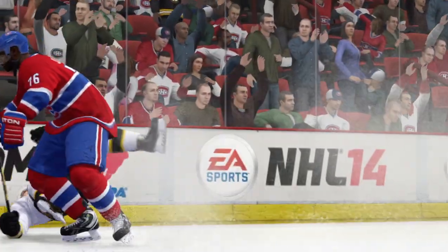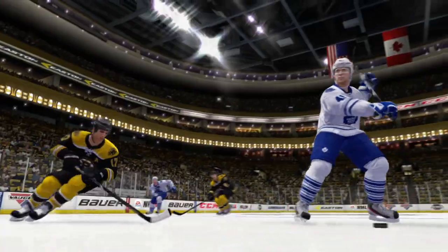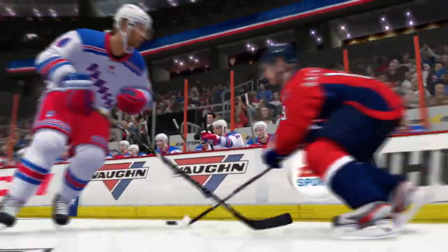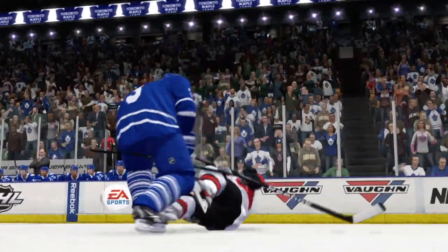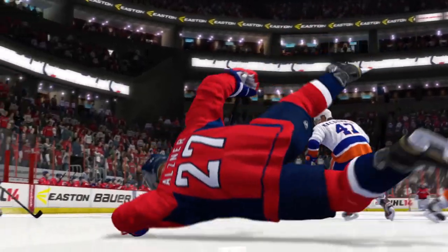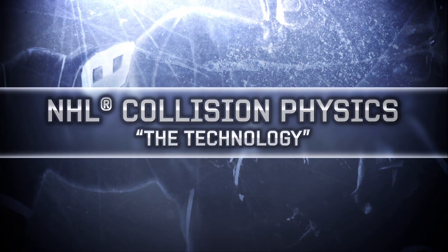We all know a big hit can change the course of a game. NHL collision physics now takes players' size, speed, momentum and body position into account to deliver more realistic hits for NHL 14. FIFA's player impact engine technology has allowed us to get truly authentic reactions from huge driving hits, glancing blows, limb-on-limb collisions and everything in between, all based on new rag doll physics. Now, let's take a look at all the tech behind NHL collision physics to see what makes it work so well.